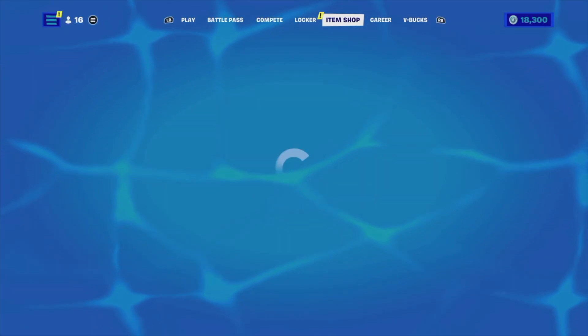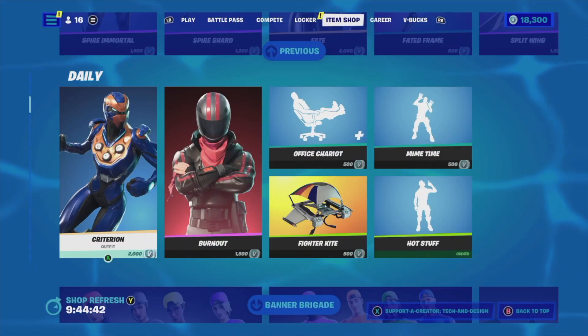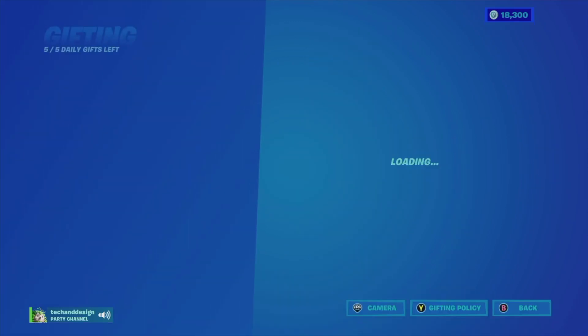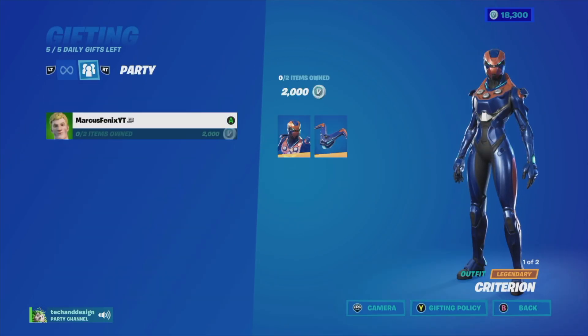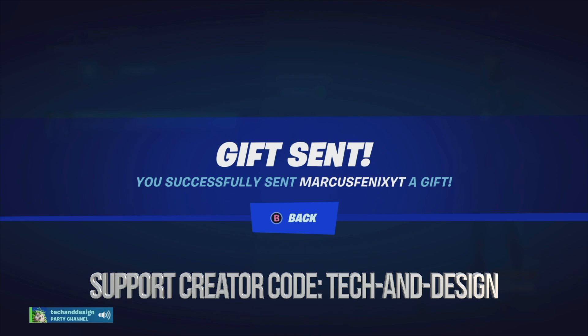Right now, what Marcus wants from the item shop is right here - I think it's this. This is what Marcus wants. All we have to do is buy it as a gift, so we're going to click 'buy as gift,' go right here, click on his name, and purchase as gift. Any gifts you send out get sent right away - there's no waiting time.